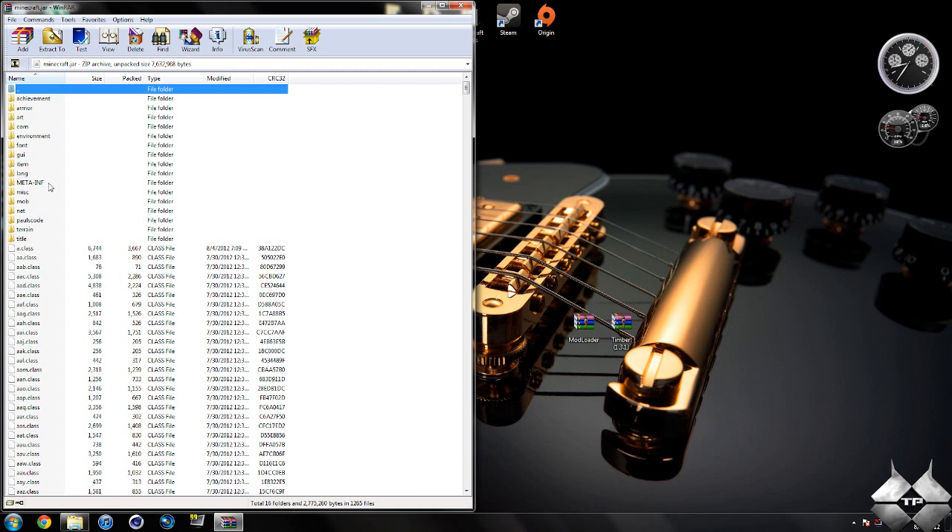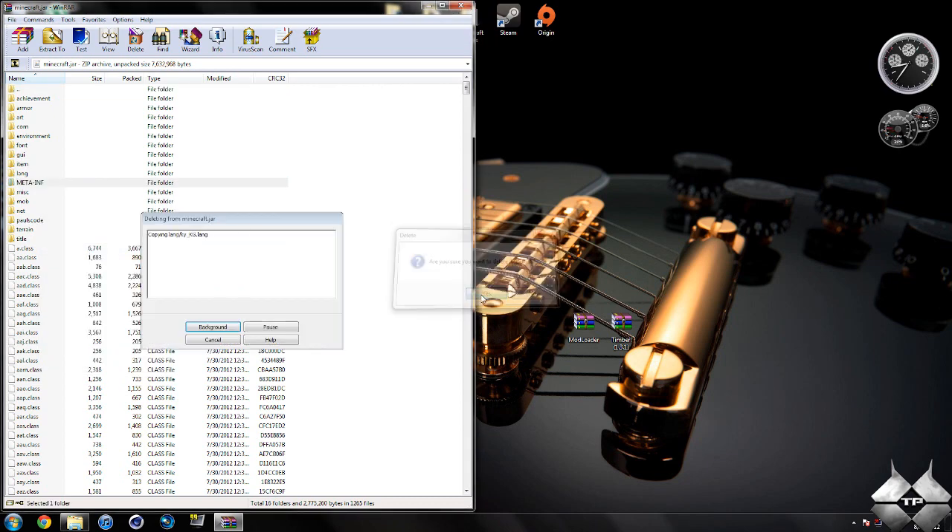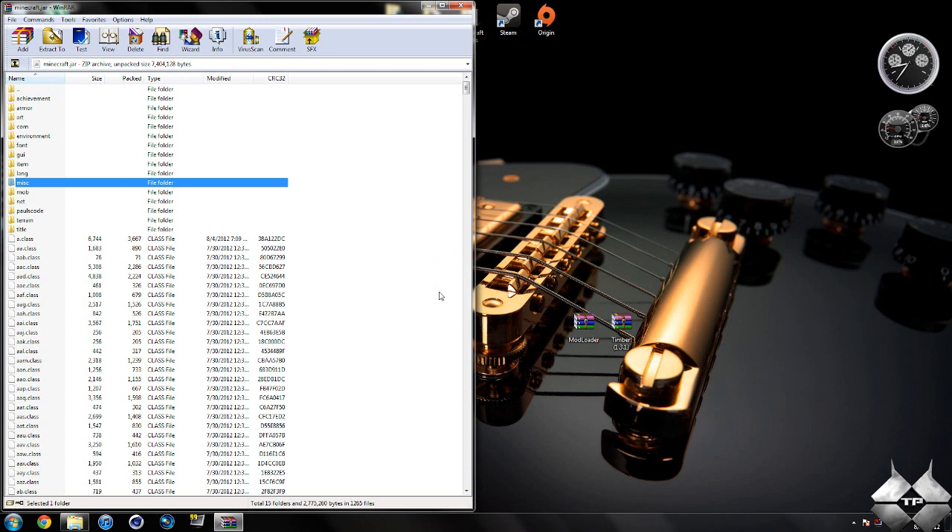Now, in your Minecraft jar, you should see a folder called MetaInf. If you do not have this folder, that's OK — you can go ahead and skip this step. But if you do have it, what you want to do is delete it. Left-click it, then right-click it, select Delete Files, and hit Yes. You're going to make sure you're always deleting MetaInf when installing a mod to Minecraft. If you don't, it will make Minecraft crash.